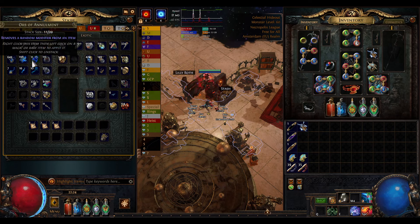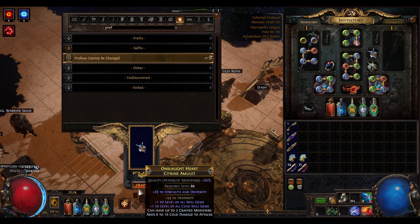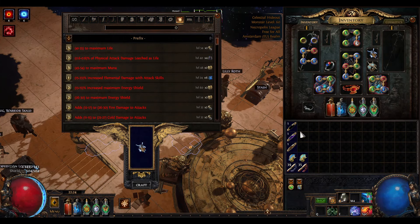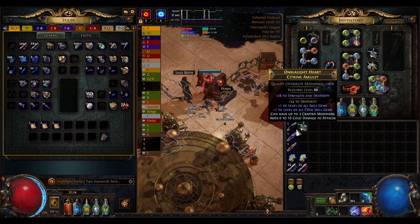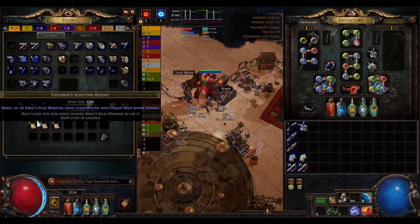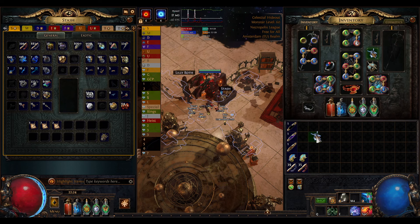Annulment orb — hit the suffix again, so I need 'Prefixes Cannot Be Changed' again. Another annulment — hit it again. That's the suffix removed. So yeah, 'Prefixes Cannot Be Changed' plus annulment until you hit the right mod. I got extremely unlucky with this 50/50, but there we go — and that's six extra Divines spent. It's worth it though if you really want the veiled mod.